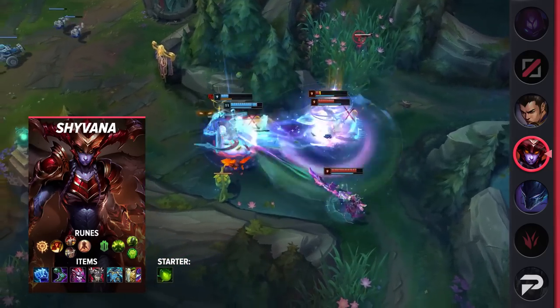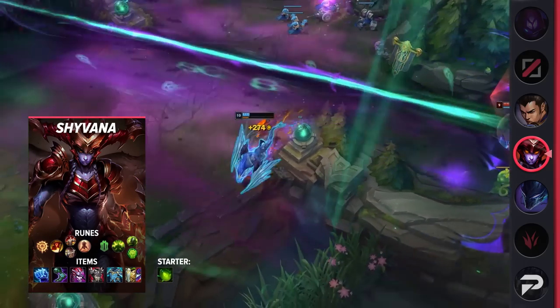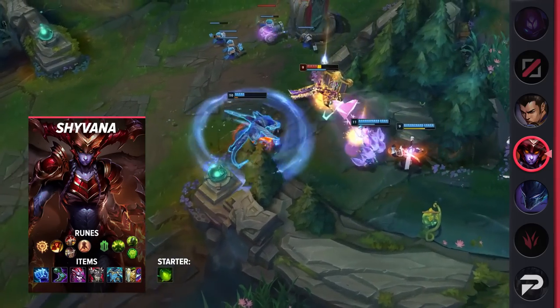You can go on to build the same super beefy AP tank build that's been her go-to meta build for a while, or go for an AD bruiser alternative if your team needs some physical damage.